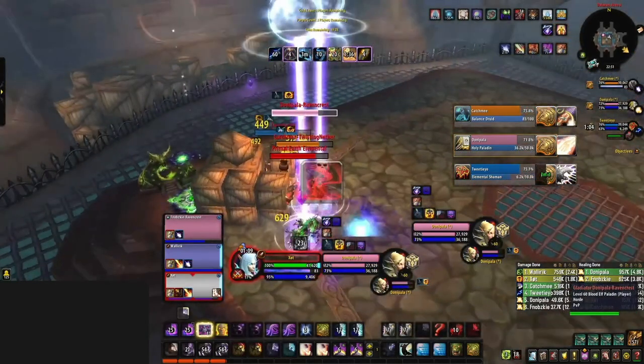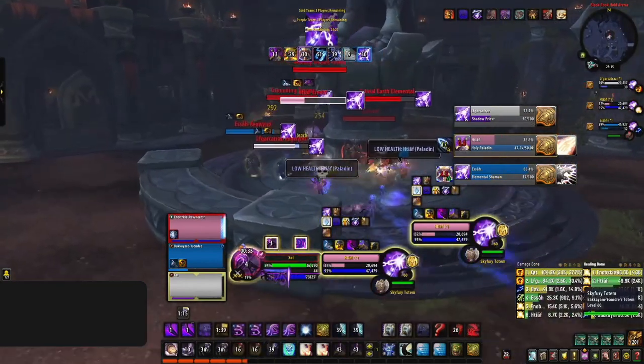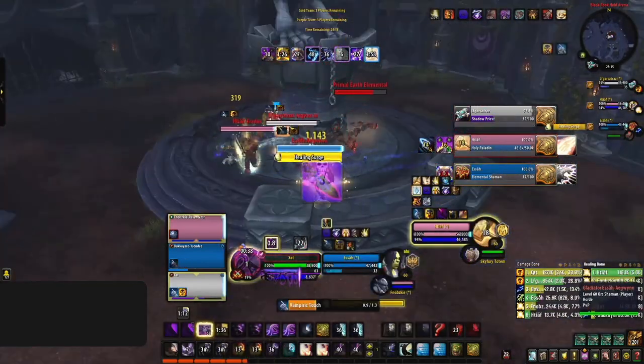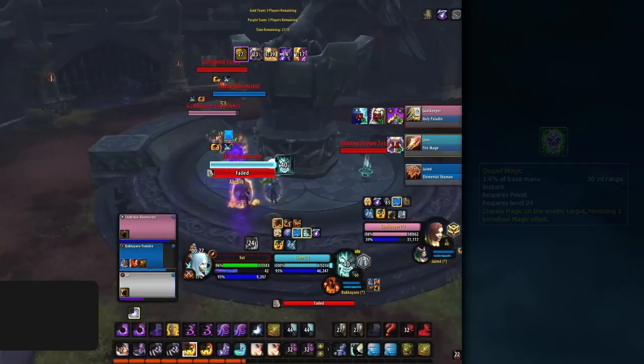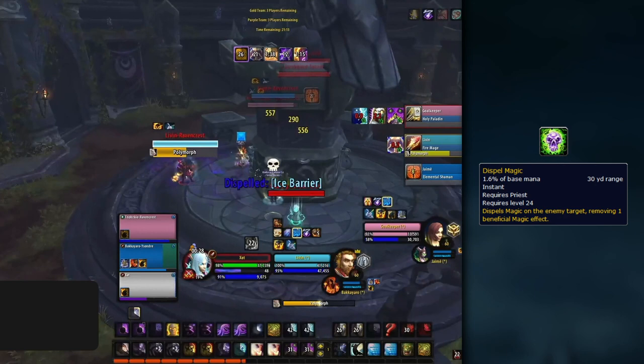But hold on — we're not doing PvE here. As a Shadow Priest, you're a hybrid class. While it's good to know your standard rotation, if you want to play well in Arena, you can't just sit there doing a PvE rotation and expect to win. Shadow has a bunch of utility that you're expected to use within your standard rotation when needed. The best way to understand this is to see it in action. As you can see in this clip, I have my standard dots up on all three targets. Instead of moving straight into Mind Blast and Mind Flay, I opt to use my utility — using Dispel Magic to purge the Mage's Barrier.